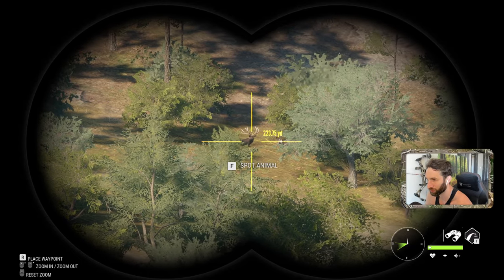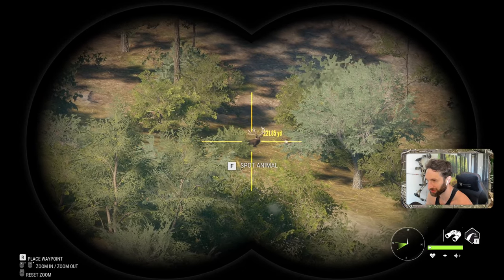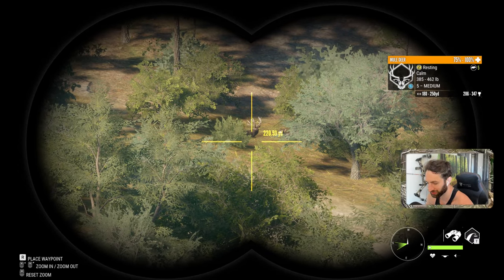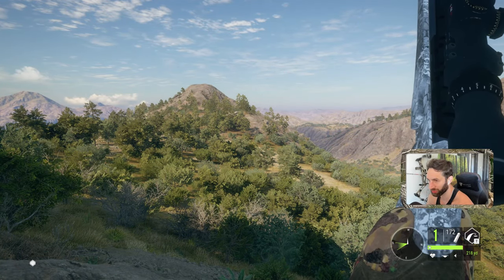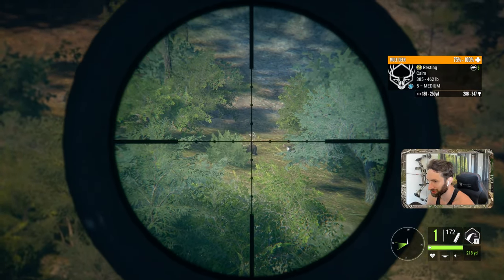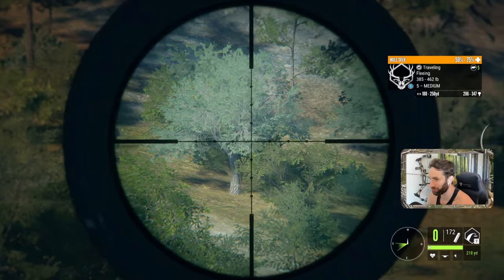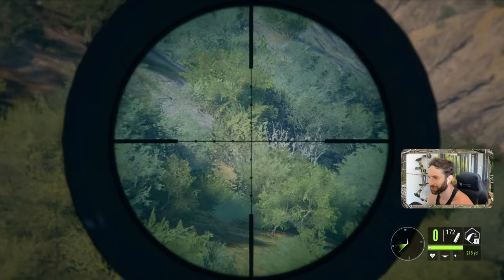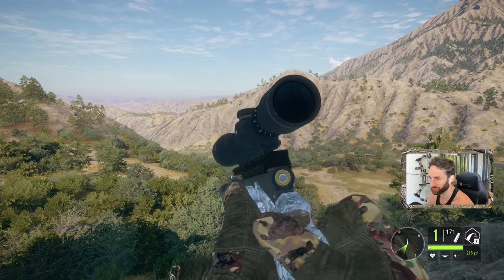And now we're about to go back-to-back on giant diamond muley right here. That's a shot — 220 yards. 218, which is honestly pretty much perfect. And there's our buck. Smoked him! He's going down! And he's down! What a giant buck, and what an incredible shot with the new .45-70 break-action pistol!